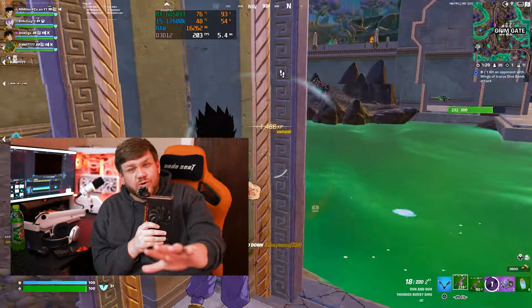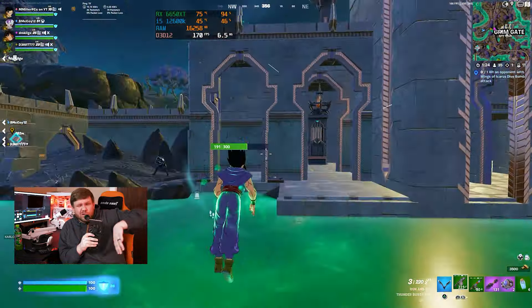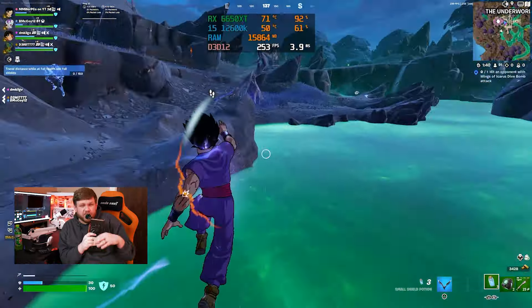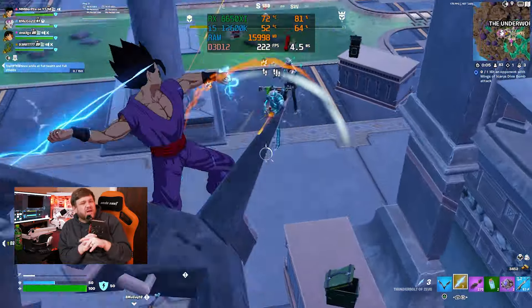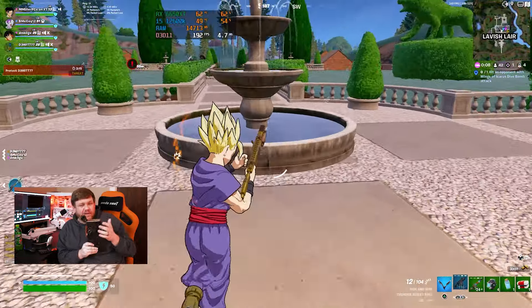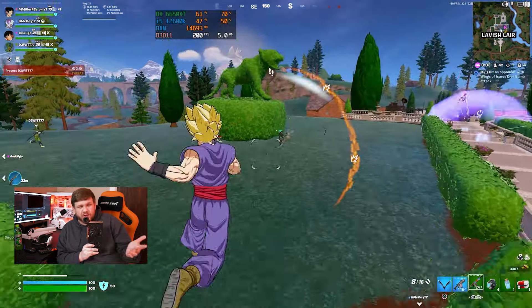Now for Fortnite — people say it can't run well on AMD GPUs, but I've tested many AMD GPUs on this channel and they run Fortnite just fine. We tried it at DX12 on competitive mode settings — view distance on far, everything else on low or off — and got around 180–200 FPS at 1440p. At 1080p it was around 220–250 FPS, hitting that 240 target. It runs solid and looks good on DX12.